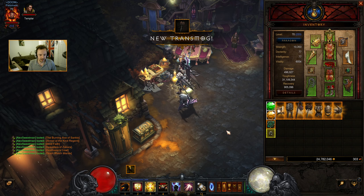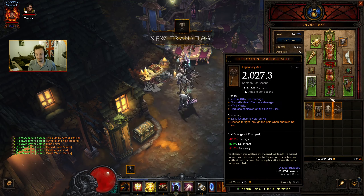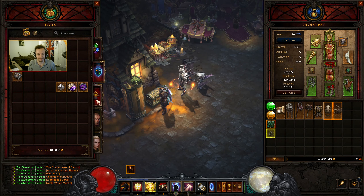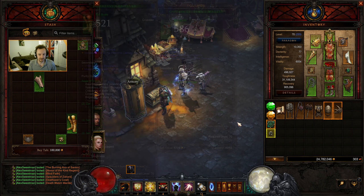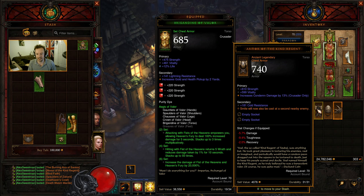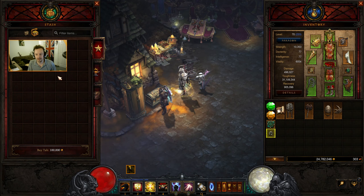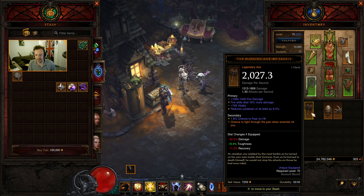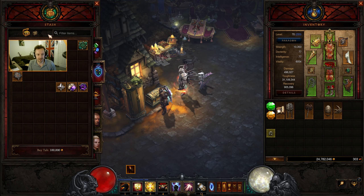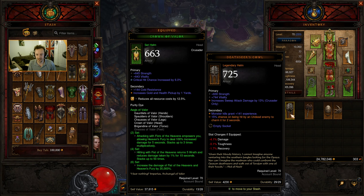We got Sponsors of Zakara, Deathseeker's Cowl, Fate of the Fell — it's a nice one. So if we wanted to do the whole Judgment and Fate of the Fell in hand, that could totally work. Armor of the Kind Region — don't care, it will go up in our items just in case. Multiple Wildebeest Gizzards at rank zero, no maximum rank in theory. Deathwatch Mantle — we've already got one. Sponsors of Zakara — we've definitely got one. Deathseeker's Cowl — we don't have another so that stays. Just before we do our salvaging — Kadala, bracers: no braces, no braces.